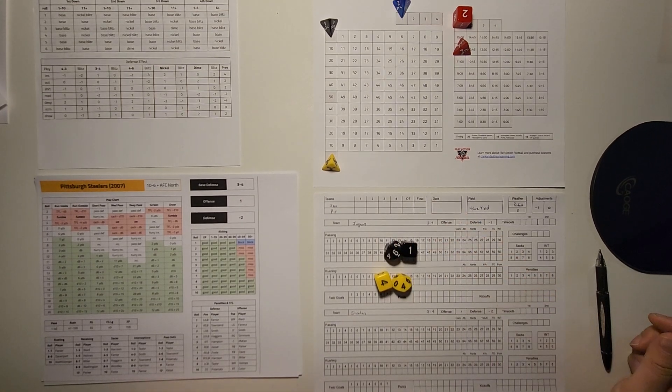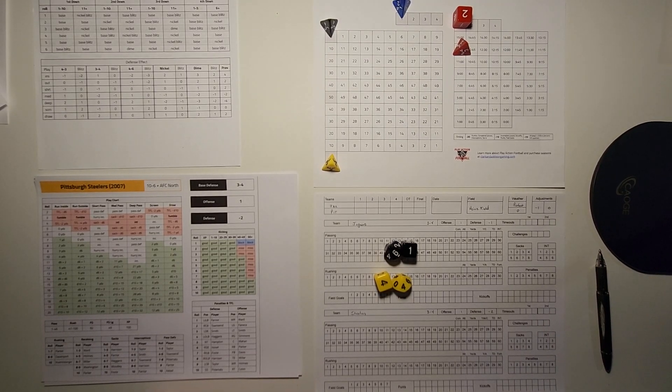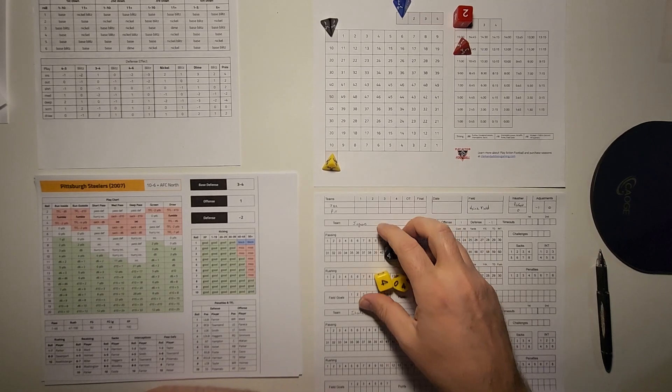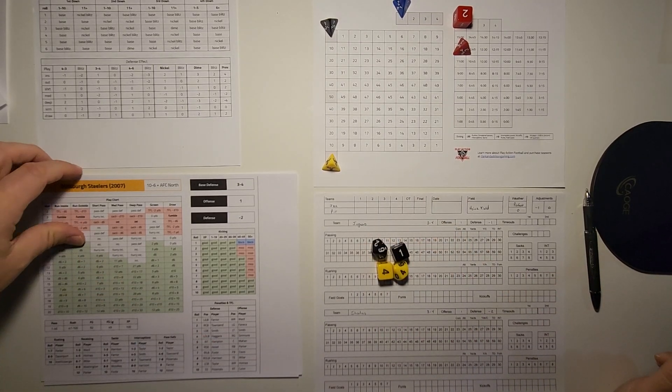Welcome back to another game of Play Action Football. My name is Brian Hafferkamp, the designer and creator of Play Action Football. This is a play-by-play football game for the NFL that you can purchase at ClarkandAddisonGaming.com. I'll be playing a 2007 playoff game between the Pittsburgh Steelers and the Jacksonville Jaguars. Jacksonville is on the road at Pittsburgh in January — never a great place to be — but Jacksonville actually came out with a two-point win in this one.